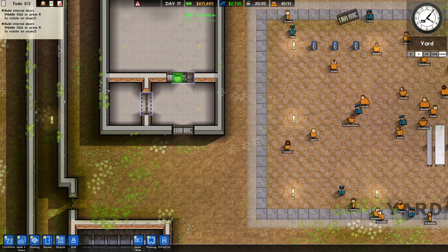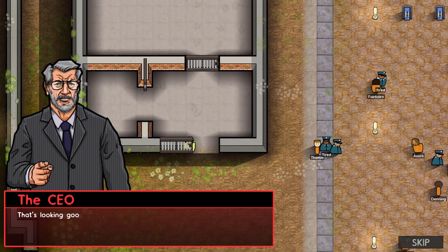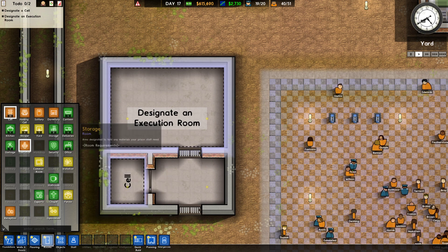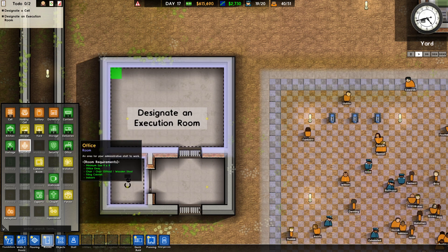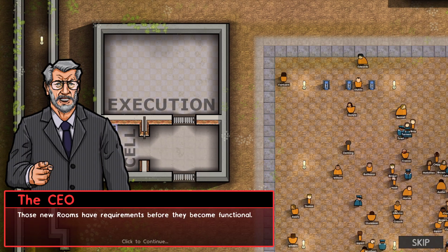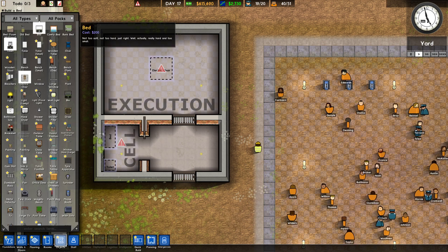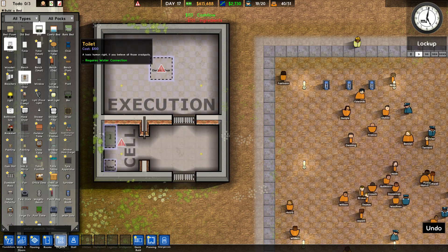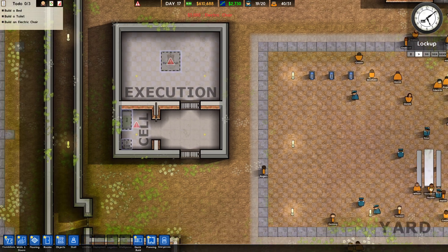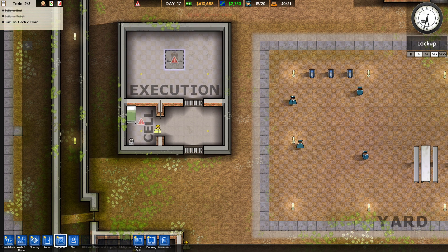There's our doors — there's one, there's two. Designated rooms. Cell needs a bed and a toilet. Okay, and the electric chair — at least it looks like we can have most of these. Just the electric chair that we gotta wait for.